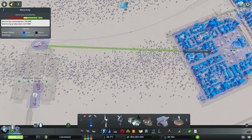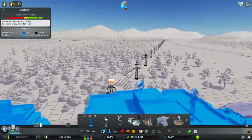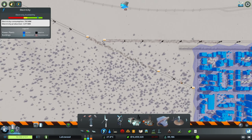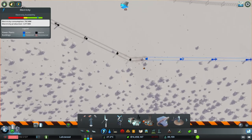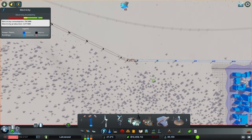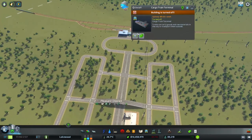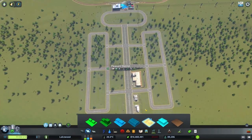Connecting everything up and running another line all the way over to our city. Pulling it from up here instead. Making sure it's at a nice angle — there we go. Turning everything back on — no more electricity issues. Turning on our cargo train terminal.